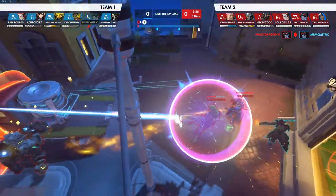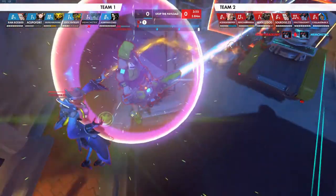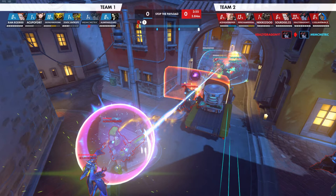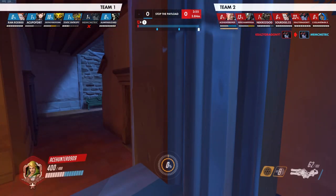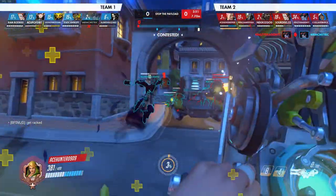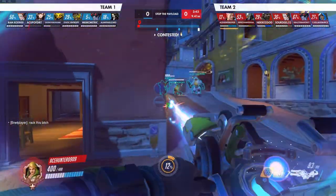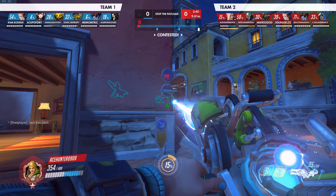Also, you're the off-tank, so the main tank should be pushing, but since the main tank's not pushing, you can push. This bubble early on isn't necessarily a waste, but you could take the damage and let Moira get the ult charge, then use the bubble later more aggressively rather than just blocking a few shots. You could have held onto it longer and then W-keyed past Reinhardt.